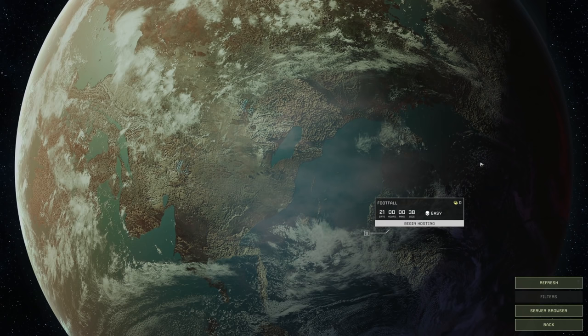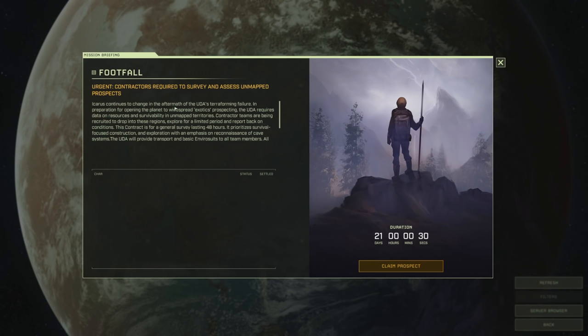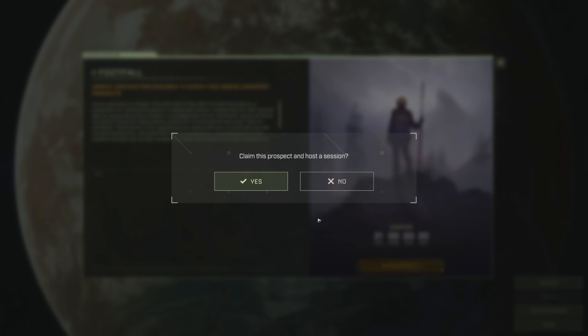Let's go ahead — Footfall, 21 days. Icarus continues to change in the aftermath of the UDA's terraforming failure. In preparation for widespread exotics prospecting, the UDA requires data. Let's do it, let's start it up!